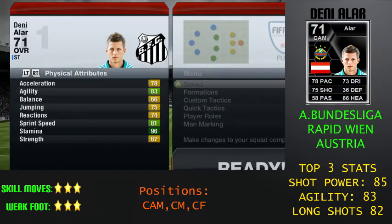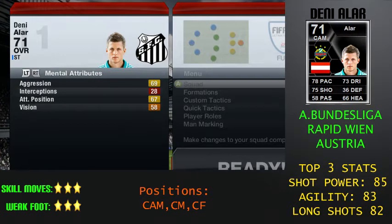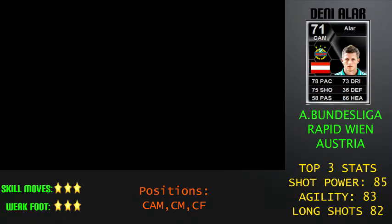70 acceleration, 83 agility, 66 balance, 75 jumping, 74 reactions, 81 sprint speed, 96 stamina, 67 strength. He is quite fast — I'd say 81 feels closer to about 83 maybe — but he takes a while to get into his stride with poor acceleration. Then he's got 69 aggression, 28 interceptions, 67 attacking position, and pretty poor mental attributes. Now we'll go into the clips.